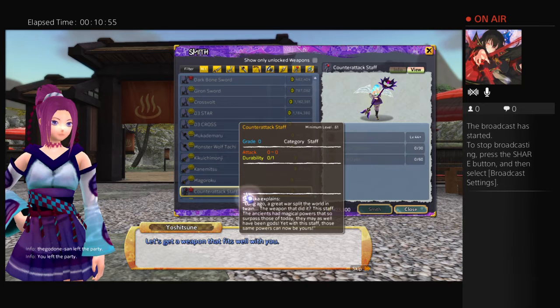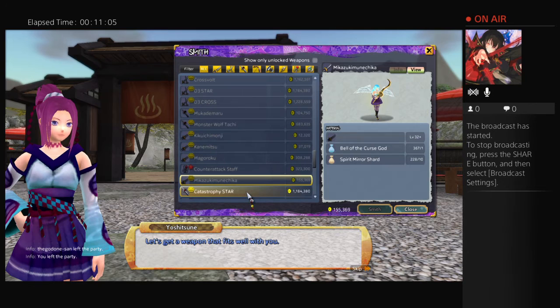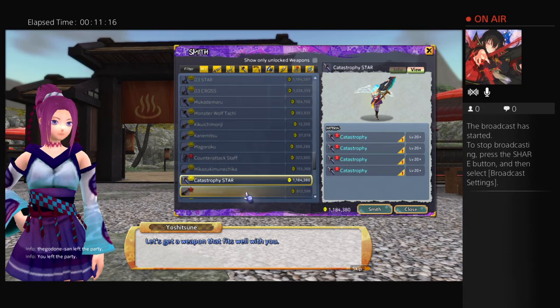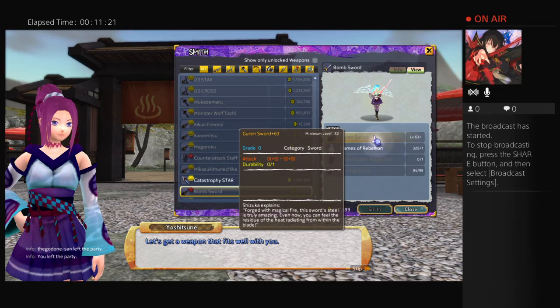They're just those weapons you want to walk around town with and people ask, 'Hey, what's that? I've never seen that before.' This staff here is one of the cool looking staffs — the counterattack staff at level 61. This sword looks weird. I could make a Catastrophe Star, but I failed a 95 smelt and have no enhancements.